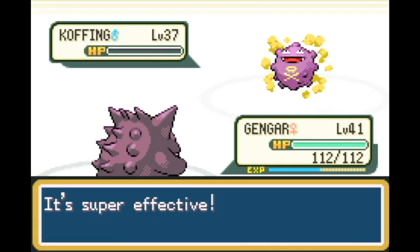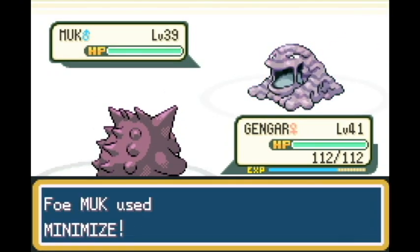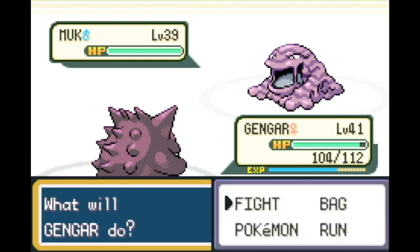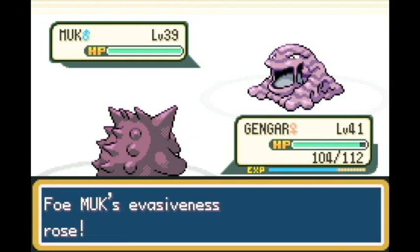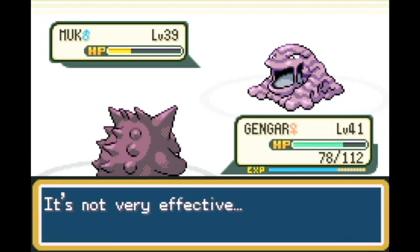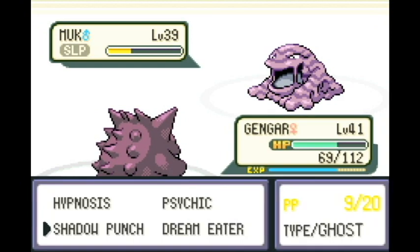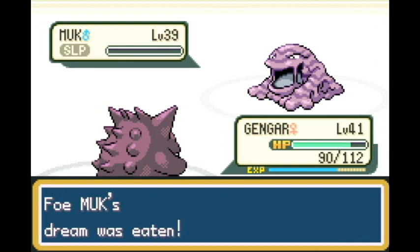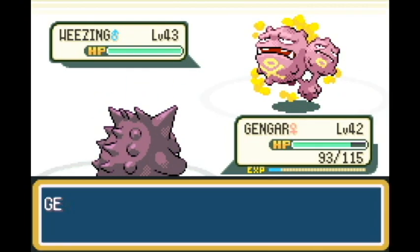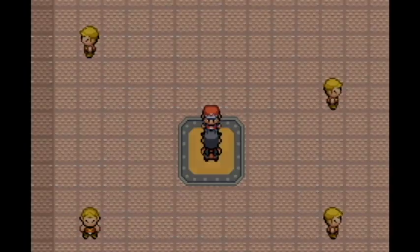Koga usually is one of my toughest battles, but since it's Gengar - just look at this. It took nine Hypnosis attempts to put it to sleep, then it wakes up. Ten, eleven, twelve, thirteen - two out of thirteen times it went to sleep. Of course it went for Minimize too. The only reason I kept trying is I knew Koga couldn't really take me out. Hypnosis into Dream Eater is just rough. The rest of his Pokemon get taken out with Psychic - that's all I had to do to begin with, but I'm testing combos.